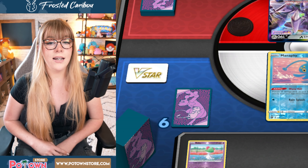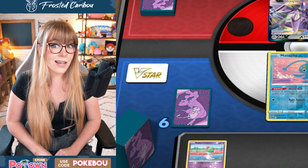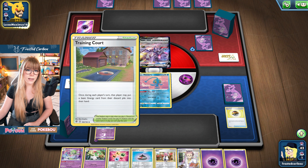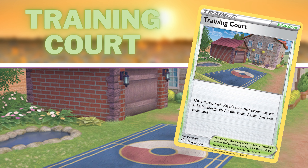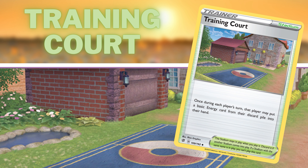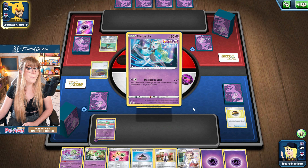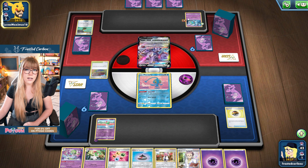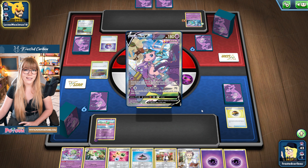Okay, let's think of some strats. Thank goodness for those mulligans because we're chilling. We have what we need to get a Ralts out and attached to it. So we're gonna do that to start — that's it for our first turn. Strats: let's not play Luminion, I don't want to leave anything up to vulnerabilities on our bench. Ooh, I like having Training Court here. "Once during each player's turn, that player may put a basic energy card from their discard pile into their hand." This is pretty sweet for us, because that helps my deck quite a bit.